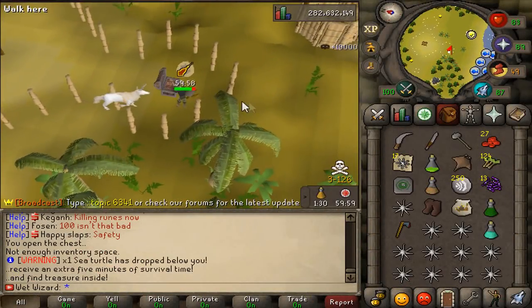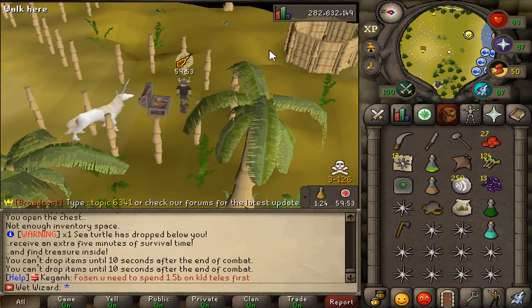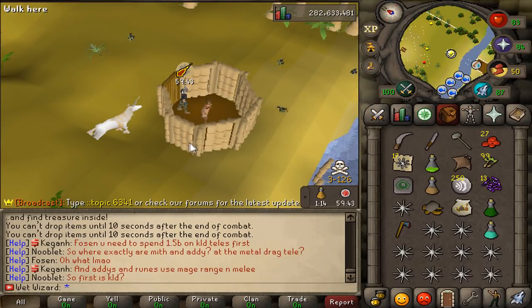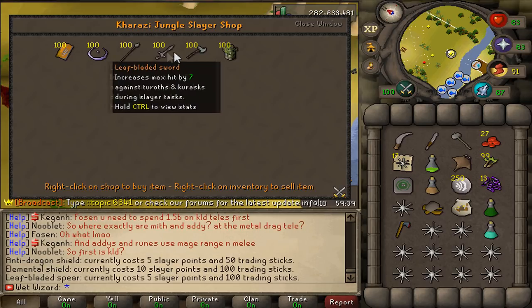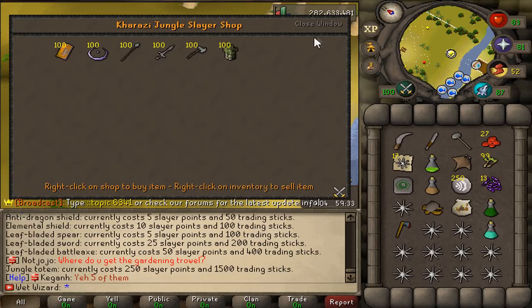Before I go into how to kill each of the monsters, it is important to know that if you are going to hunt one of these monsters such as the jungle titan for its drops, you can get the Karazi monsters as a slayer task on the Karazi island. Located on the north side of the village it will cost you 25 trading sticks to enter. Once there you can trade the shop and see a bunch of really good items that are useful on the island, especially the jungle totem which is the only shield on the island that provides you with defensive stats.